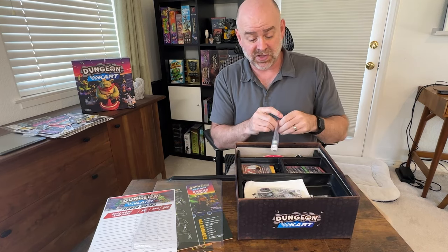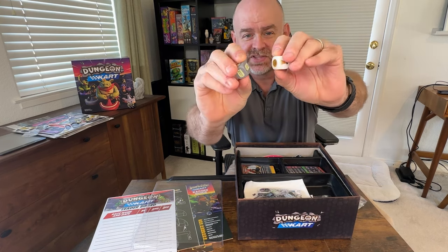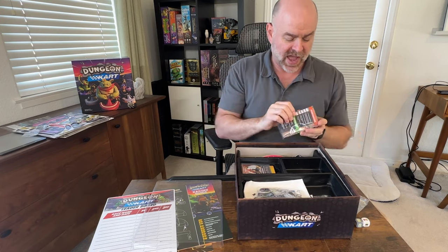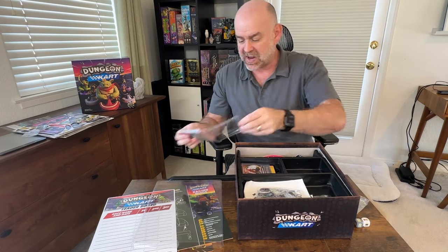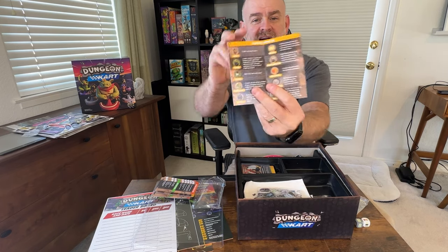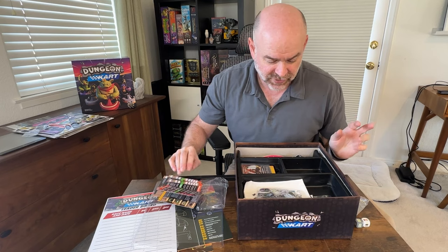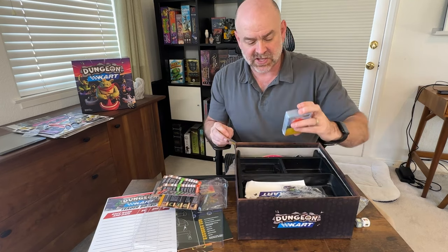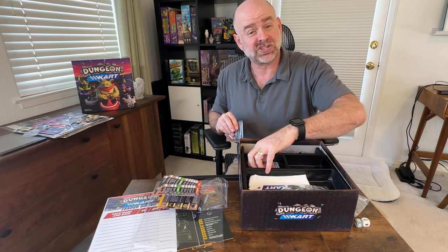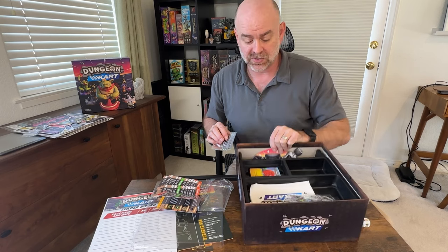We've got the dice that you need for the Smashinator and for the boost hazards. Those dice are nice screen-printed, pretty beautiful acrylic dice. This is something I don't think we told you guys about — each player has their own player guide that has hazard effects on one side, cart abilities and the round and turn structure on the other side. That's really fun. We've got all of these cards coming here and this lovely little card bin to hold them. That should be sized for sleeved cards — it looks about right to me, just a little bit of gap on either side.